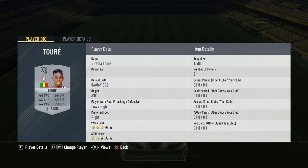Then we move into the middle of midfield — we have Toure first in there for 1,400 coins in the CDM position. And his midfield partner in the centre of midfield is Cisse, another CDM, and he cost 1,200 coins.